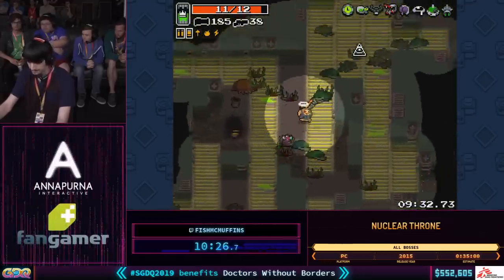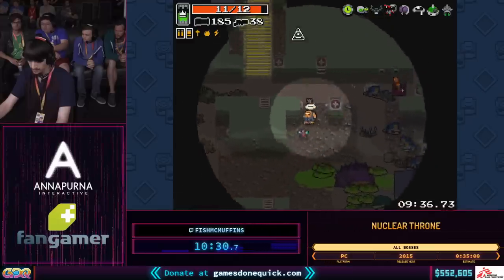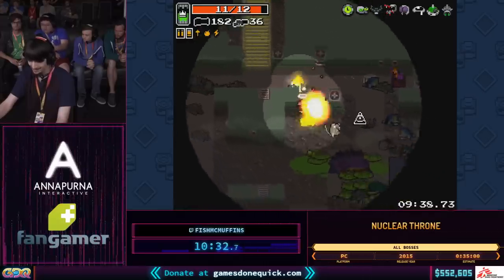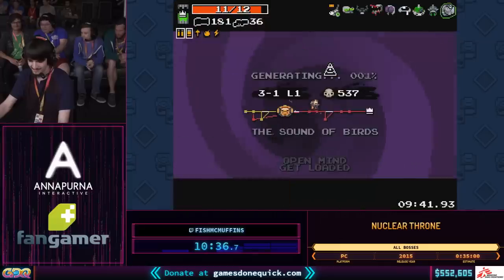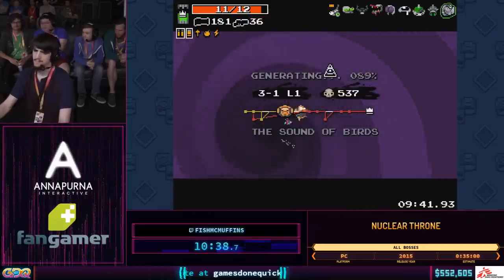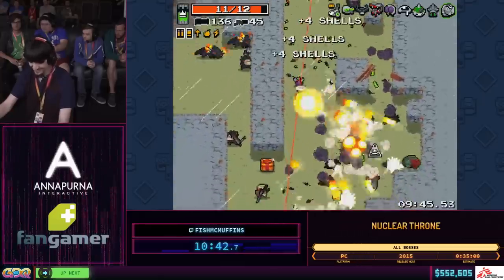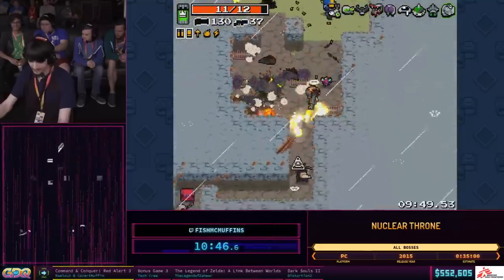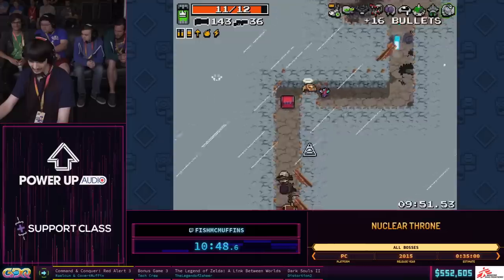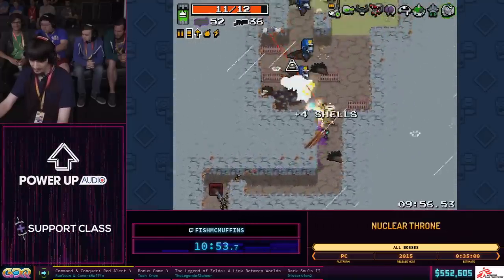A little off the category — All Bosses isn't the most common category. People usually run any percent, but because you rush through the game so fast, you see almost none of it. Some people would say the game doesn't really start until you loop and ultra, because that's really when things start to pick up and become interesting. So whenever you get ultra mutations for Steroids, I always take Get Loaded — both ultra mutations aren't that great, but Get Loaded is definitely better. It gives me all ammo types from yellow chests.